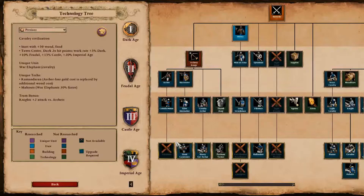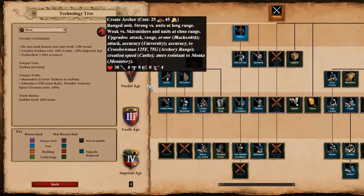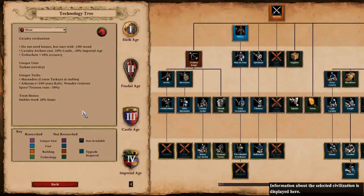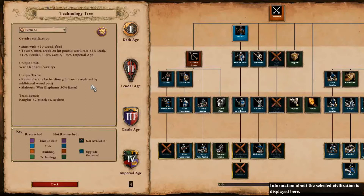Persia is a Cavalry Civ. Huns — Cavalry or Cavalry Archer Civ? There is a difference. Both are Cavalry Civs, but Huns are more geared towards Cavalry Archers. Persia is more of a War Elephant kind of thing.